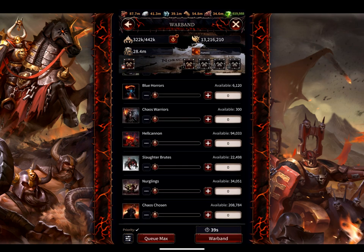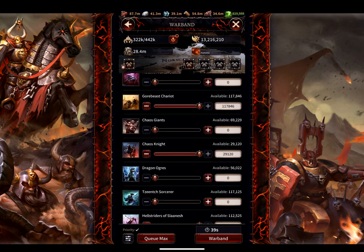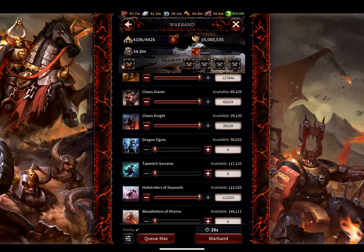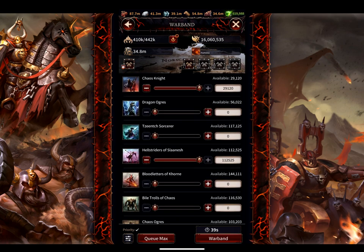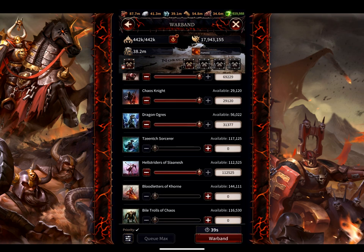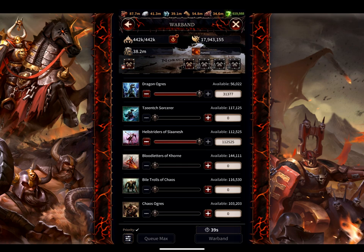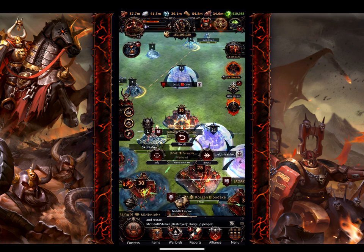Let's take a look at the warband march that Paranoia is putting together. It looks like it's predominantly cavalry — I see a lot of gore beasts, a lot of chaos knights, maxing those out. He's setting some monsters and some tier 3 horses between the Slaanesh and the bloodcrushers of Khorne. He's sending some of those to tank, which is nice, so he should have a good, meaty front line for this warband.